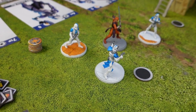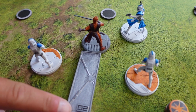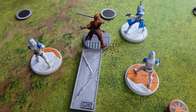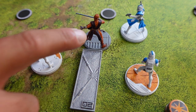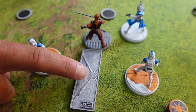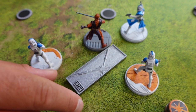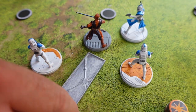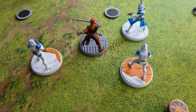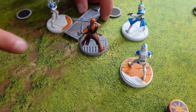Now it's time to deploy units. Start by measuring two from the edge of the map to the base of your primary unit, placing it anywhere along the edges you like. Once primary units are placed, other units must be deployed within one measurement from the primary unit — using the broad side of measurement tool two. You can place supporting units in any direction around the primary unit.